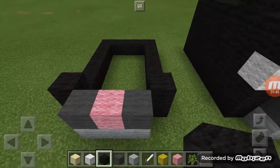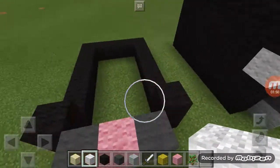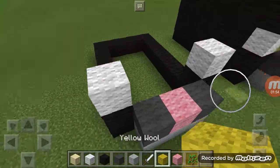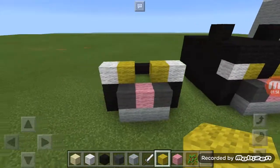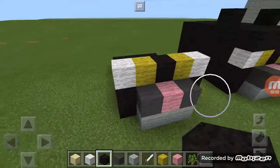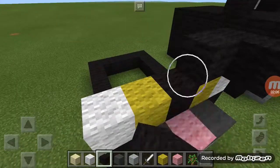Then with your white wool, on top of each of these black wool blocks, put a white wool on top of each one. Next to it on the inside, put a yellow wool on each side. In the middle put a black wool, and then on top just go across with black wool.